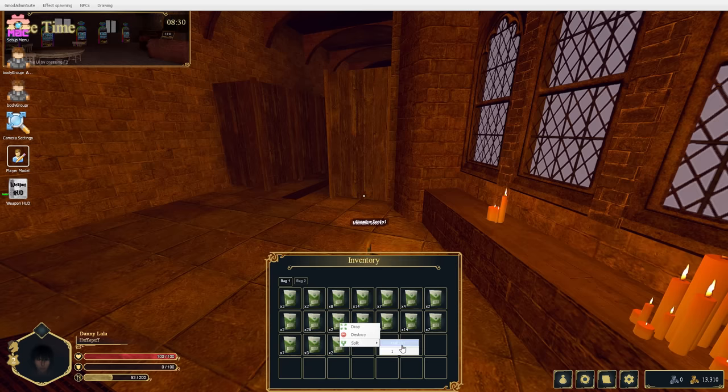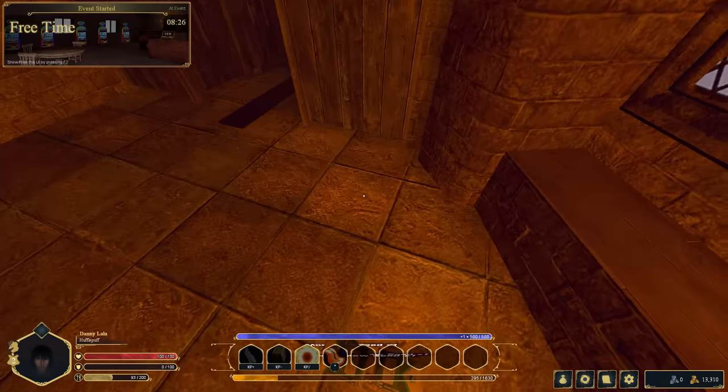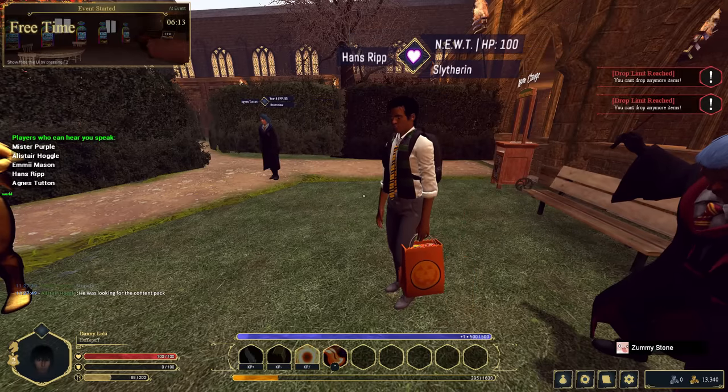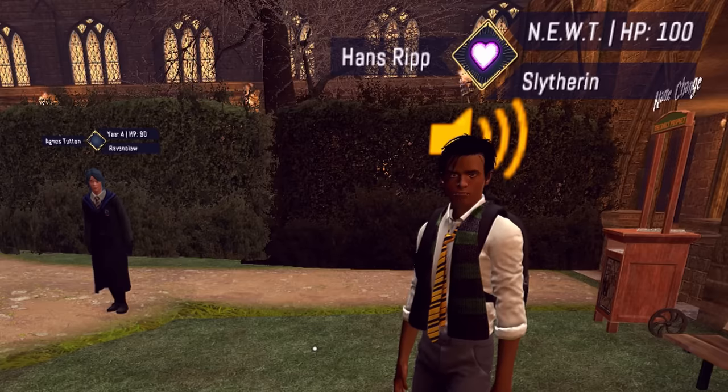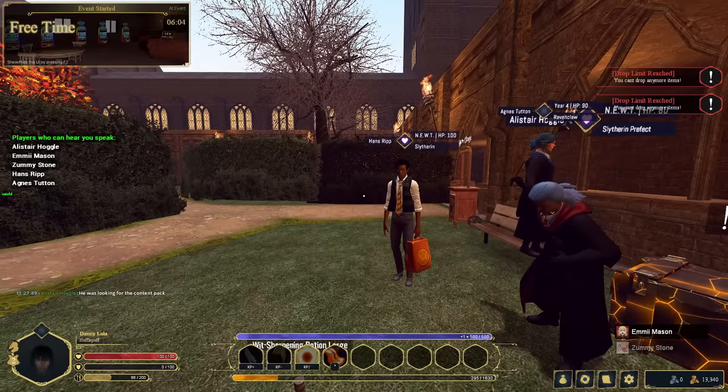Let's check if I can crash the server or if I have a drop limit — maybe they're smart, maybe they're not. They have more than five brain cells — they have a drop limit. Why can't I drop more items? It says I've reached my drop limit.